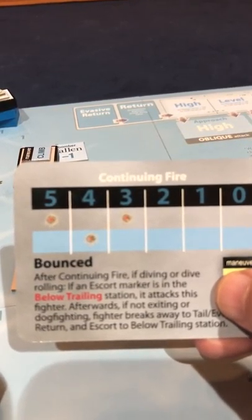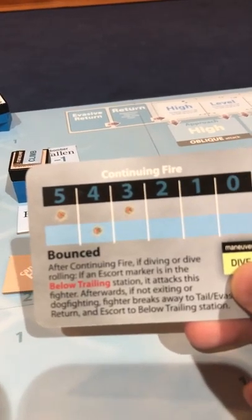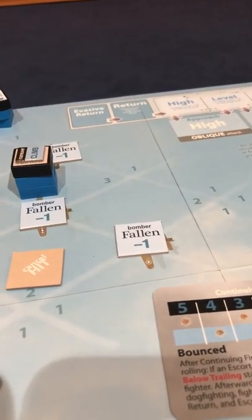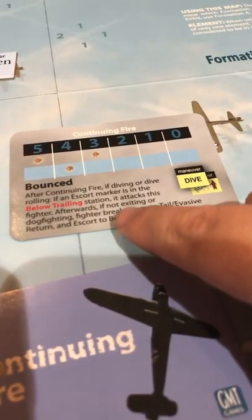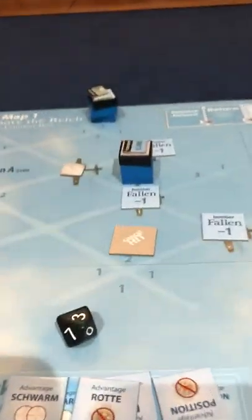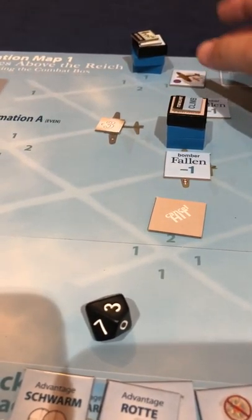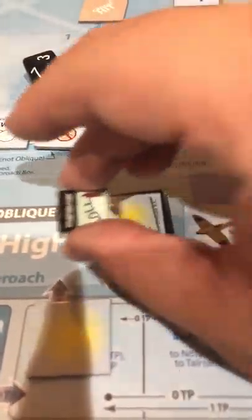Now we draw continuing fire for two guys. The first one who flew off far - the event says if dive rolling and an escort marker is in a below trailing station, it attacks this fighter. Afterwards, if not exiting or dogfighting, the fighter breaks away to the tail. We do have one escort in the below trailing section, so these two are going to fight right now in an aerial battle.